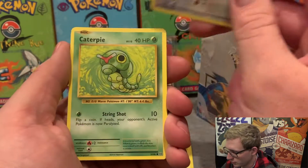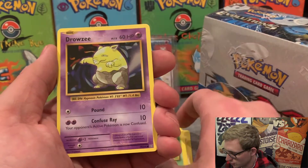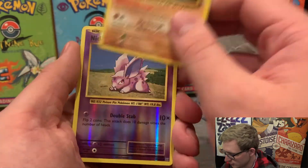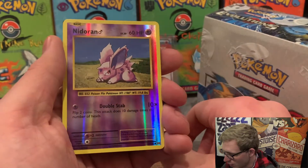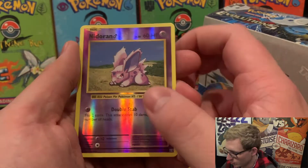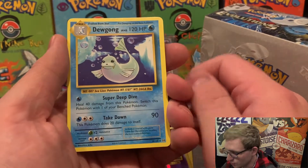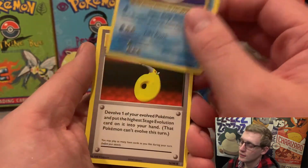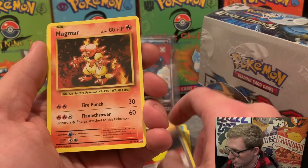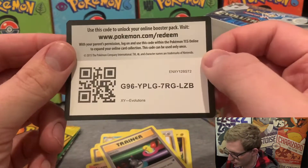We've got Doduo, Caterpie, Drowsy, Diglett. Reverse holo Nidoran male — I love that purple holo, it's a water type. The rare is just a regular Dugong. Also Devolution Spray, Magmar, Switch, and a code card.